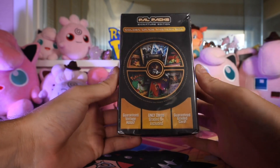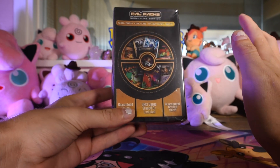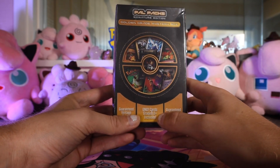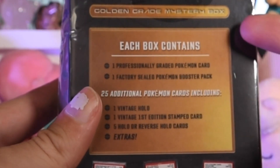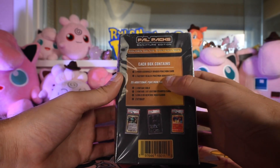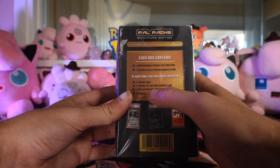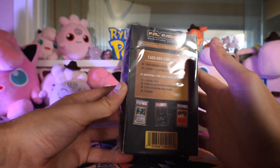Let's go over what this box may or may not contain. They're guaranteed vintage holows. Now the definition of vintage to me is Wizard of the Coast era Pokemon cards, but their definition can be literally anything — it could be Sun and Moon at this point. Only graded cards eight or higher are included, and there's a guaranteed graded card. Each box contains a professionally graded Pokemon card, a factory-sealed booster pack, and 25 additional Pokemon cards, including a vintage holo, a vintage first edition stamped card, five holo or reverse holo, and extras in bold. Whatever those words mean.